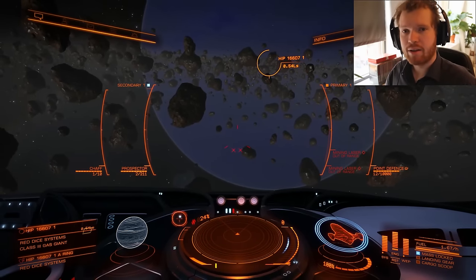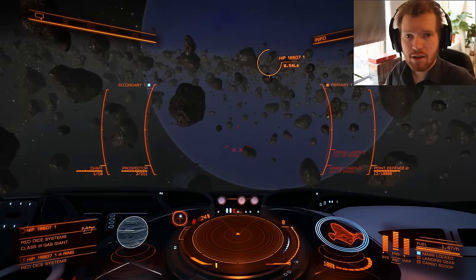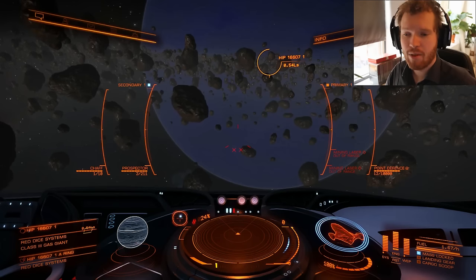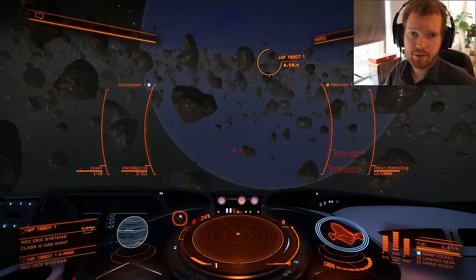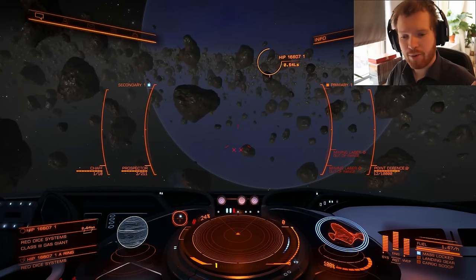An important point is that all rocks are created equal, at least within the same ring. Every single rock in the ring has the same chance to contain the different types of material, and they all have the same chance to have the same number of fragments. You can see this if you go into a rest site — these rocks are static, so if you log out and log back in and return to the same rock, you'll notice it has changed shape.